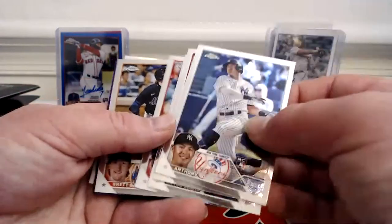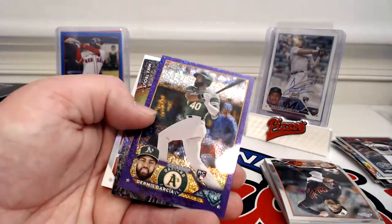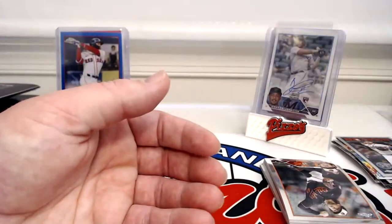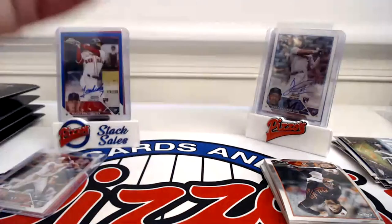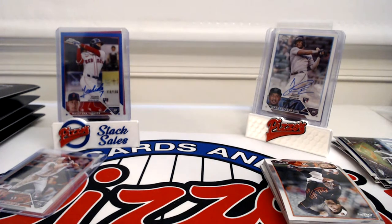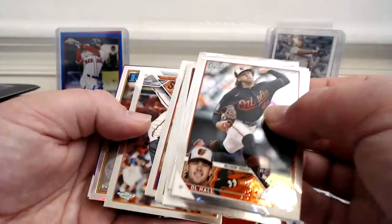Good pack there — Acuña, Brett Baty, Dermis Garcia rookie out of 299. Mike Trout Titans and Tristan Casas refractor. Here we go — this will have the last auto in it, way back there. Deal Hall, Rizzo, Gallon — and I believe it is a purple refractor — Bieber and Porto. Xander Bogaerts — it's on the Braves.